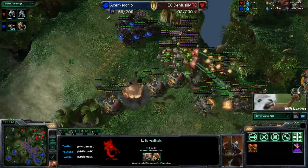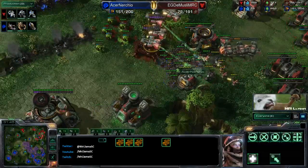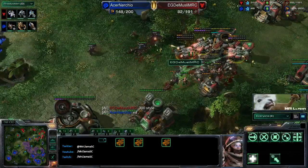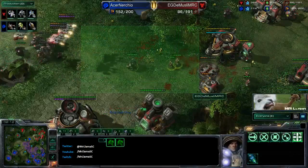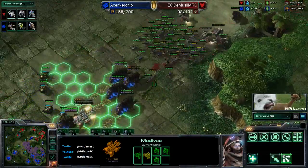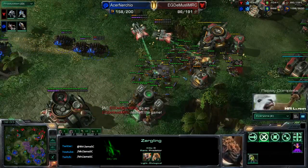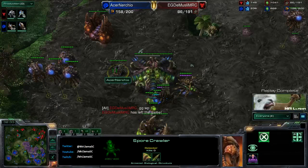Fungal growth going down on all these medivacs - they're all dying right there. Nurchio continues to push in. Not sure how much longer Demuslim can really hold on. He's trying to land vikings, trying to do everything that he can. Demuslim says '300 style' - his little Spartan force standing in the choke as the massive amounts of Zerg units stream in. Some units loaded into a medivac to try and drop at one of these bases. Another 300 style in the choke, but it's not going to be enough. GG - well played out of Demuslim, and Acer Nurchio proving why he is one of the best foreigners in the world, able to take this game. My name is MrLama, I hope you guys enjoyed this cast and I will see you guys next time.